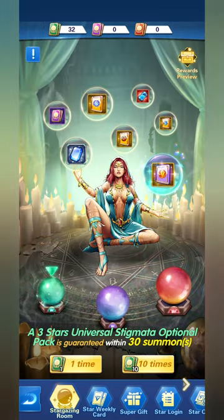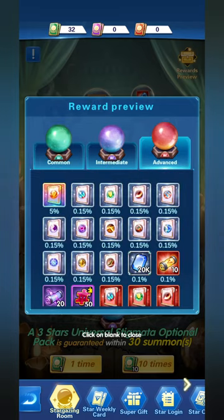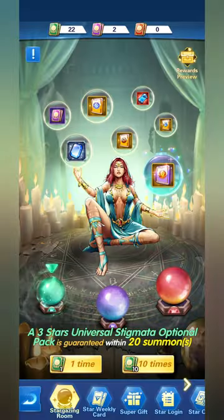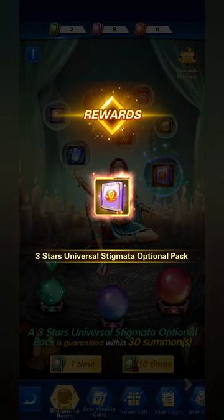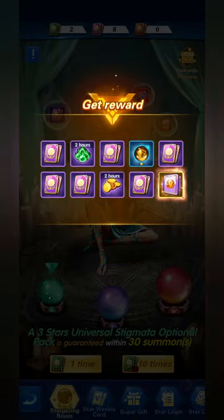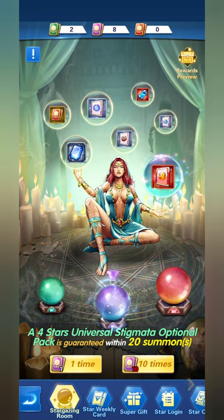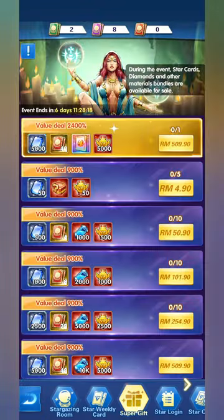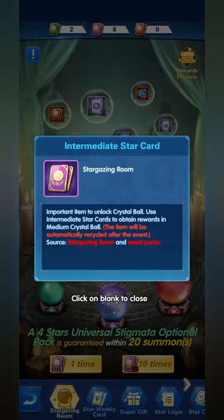The Stargazing Room is very simple. You can preview rewards for common, intermediate, and advanced tiers. You use the lovely cards we've been collecting to summon — this is considered summoning stigmata. We got the three-star Universal Stigmata Optional Pack, which gives us a selection card. By using the three-star universal stigmata summoning you can gain the intermediate star card.